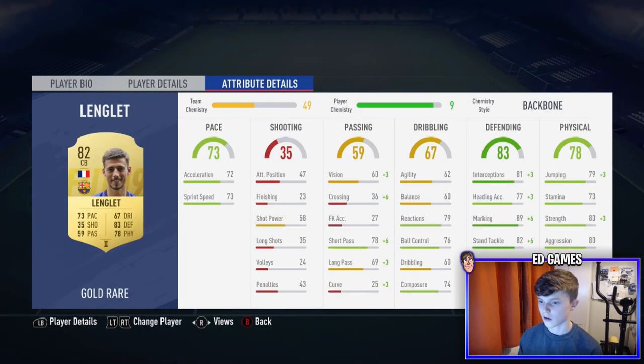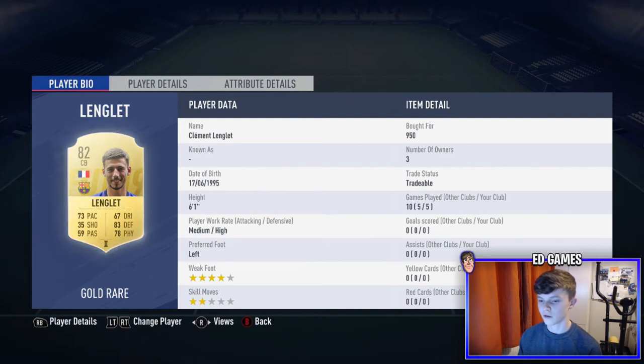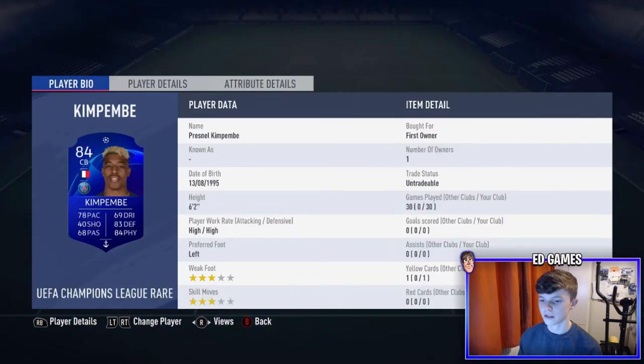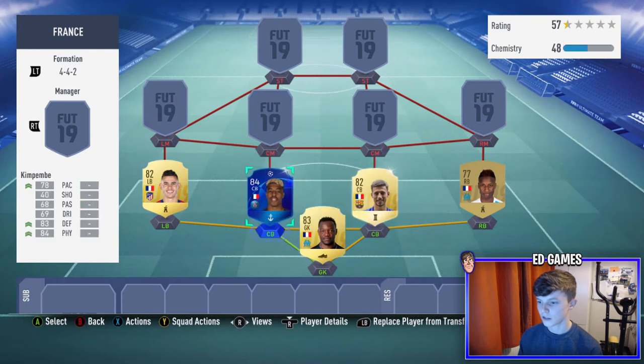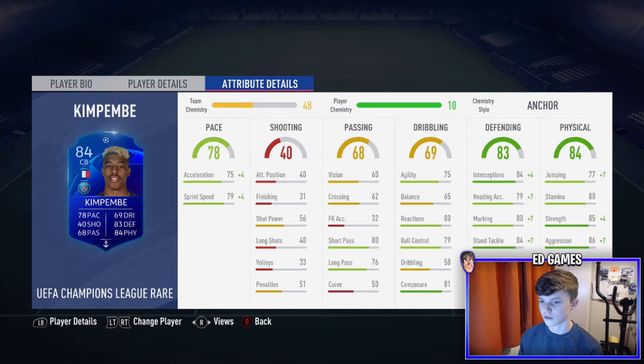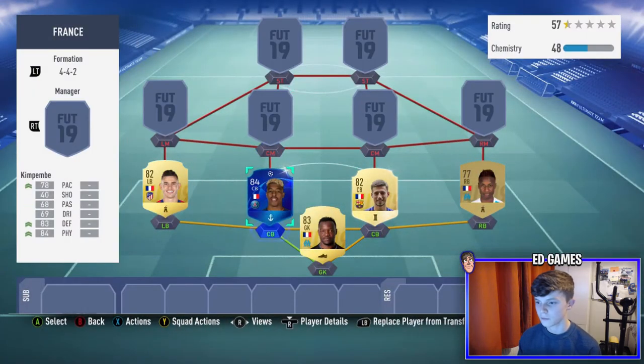The two center backs are Lenglet and Kimpembe — both absolute beasts. Lenglet has Sentinel to boost his defending; his marking, standing tackle, sliding tackle, and interceptions are all great. He's six foot one, medium-high, with four-star weak foot. Kimpembe is high-high work rates, left foot, three-star weak foot, six foot two. His pace, interceptions, stamina, strength, aggression, and tackling are all excellent. The whole defense is really overpowered.